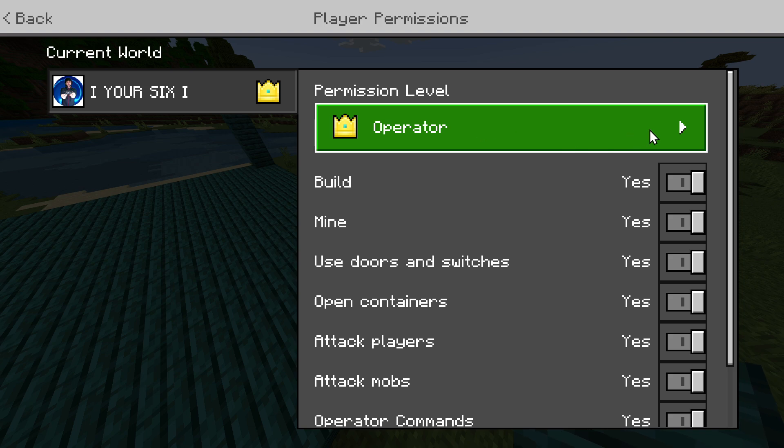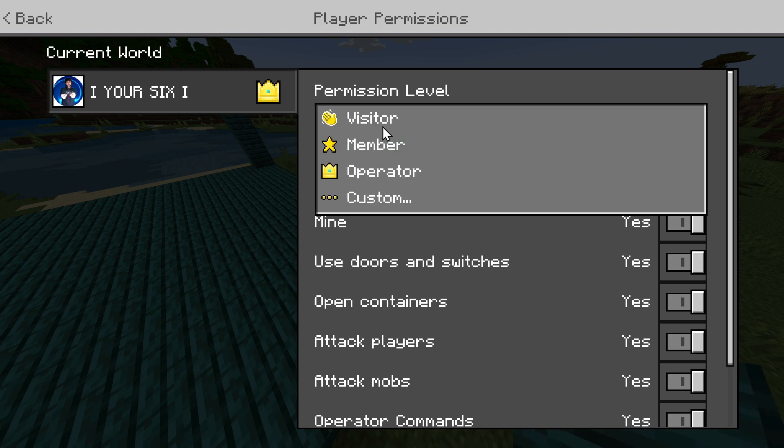And then we can go to this and select it — so I'm the operator. They may be like member or visitor.